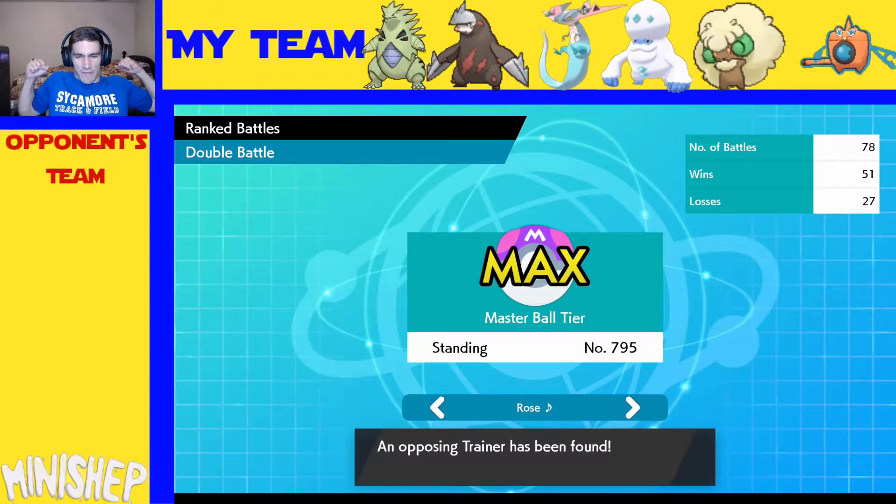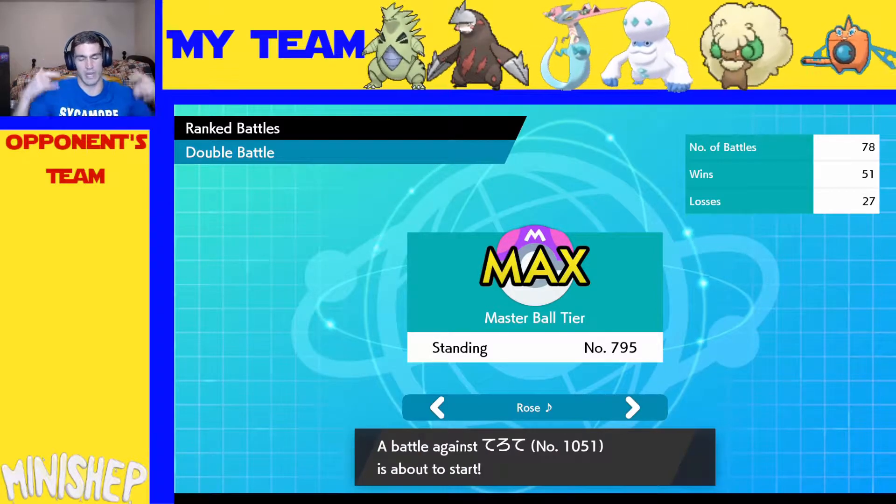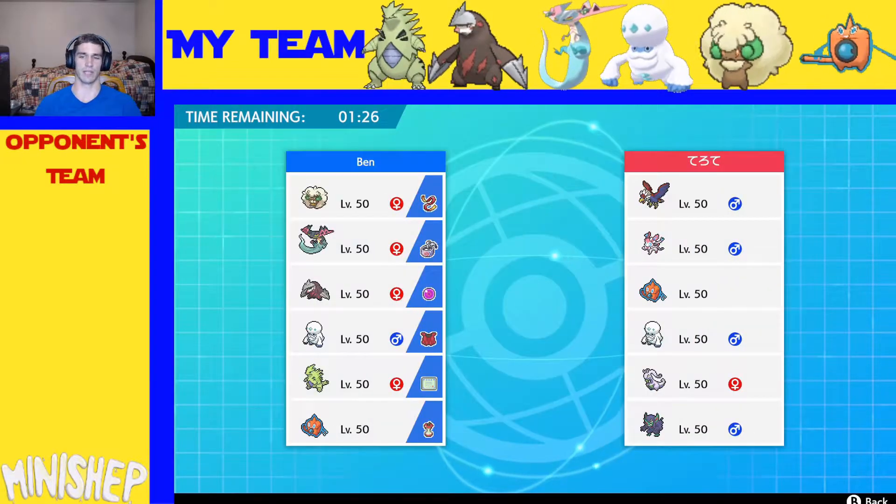But I finally changed it — we got Fire Punch. I wasn't tricking a lot of Choice Specs onto anything, so I took Trick off Rotom and added Volt Switch. Still no Protect; I don't know if I need Protect too bad.